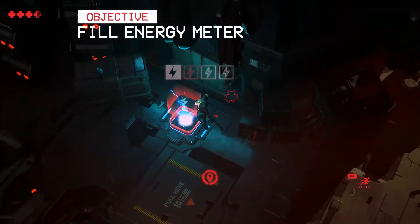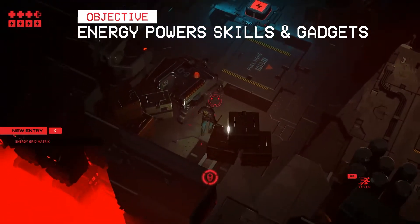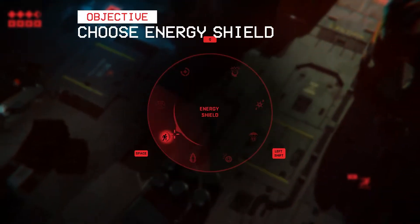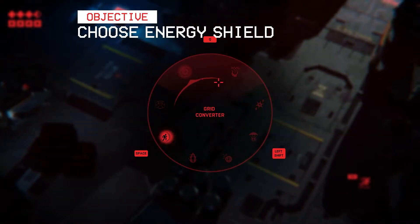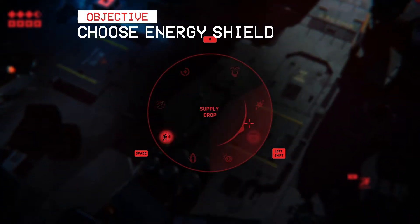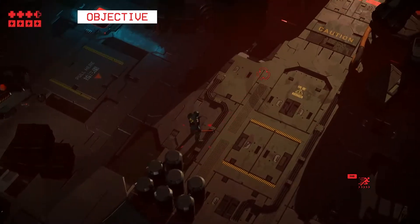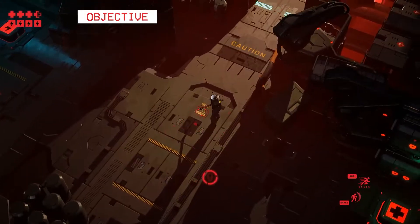What is this? Okay - fill my energy meter. What will take energy? Let us learn. Open radial menu with left alt. So we have: energy shield, kinetic barrier, grid converter, ghost break - ghost break sounds cool - supply drop, shock launcher, frag thrower, overload. Can I just get some frag grenades in?